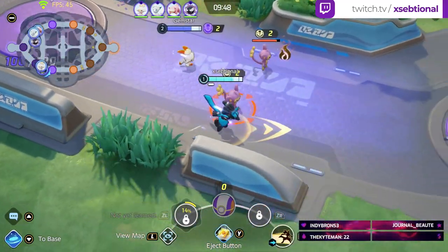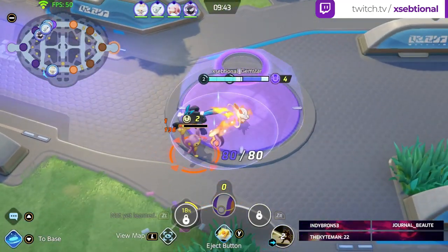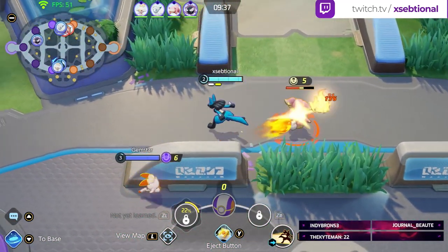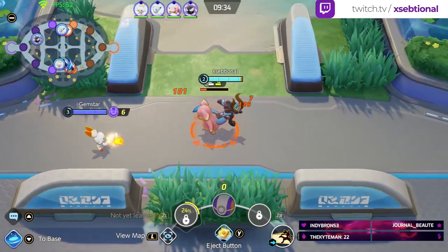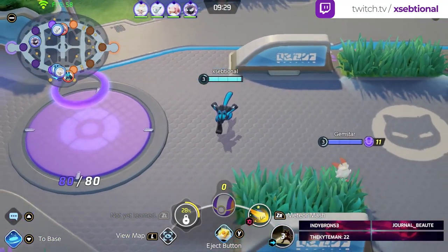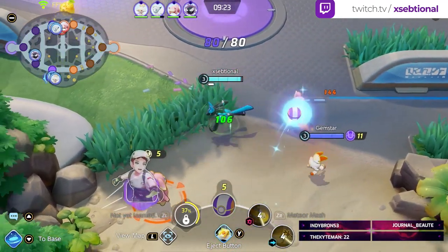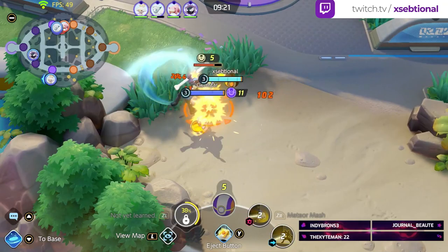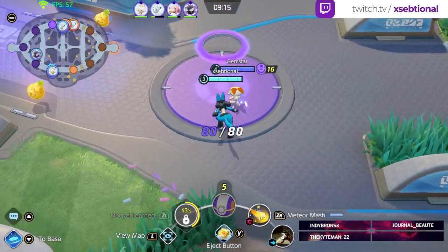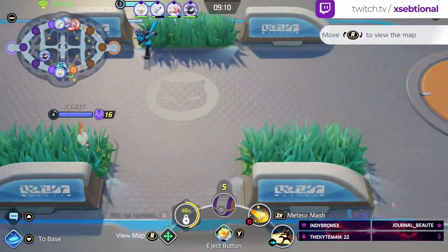We just start out farming the bot lane as fast as possible. We have a Cinderace next to us so that's a pretty decent combo — we have range and of course Lucario, who does a lot of damage so I can just be frontline. Lucario is very good in the early game. He has a lot of mobility with the dash attack and the meteor mash. Be very aggressive in the early game if you can — if there is a chance, just go for it. Try to set yourself up for a good mid and end game.